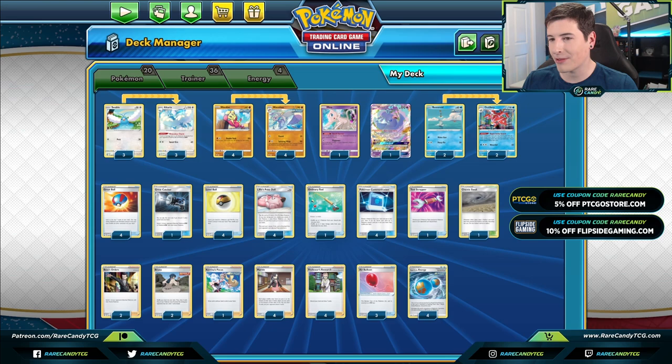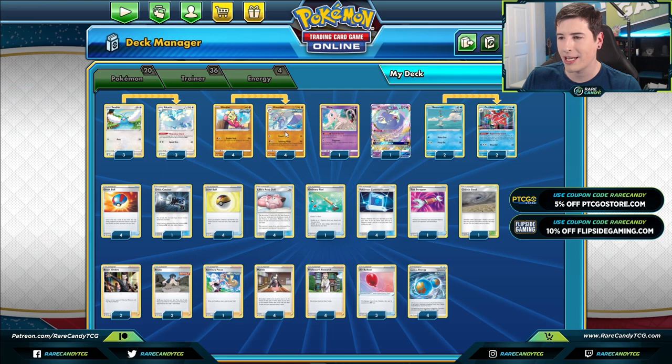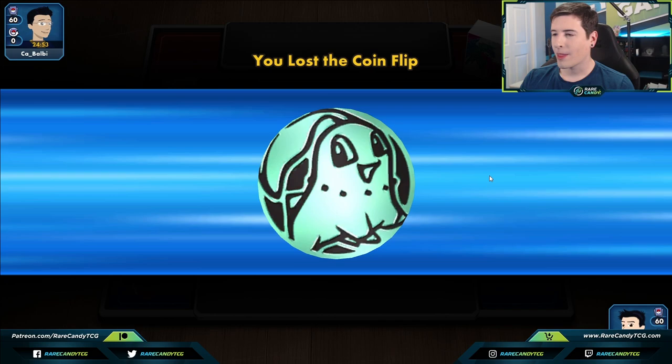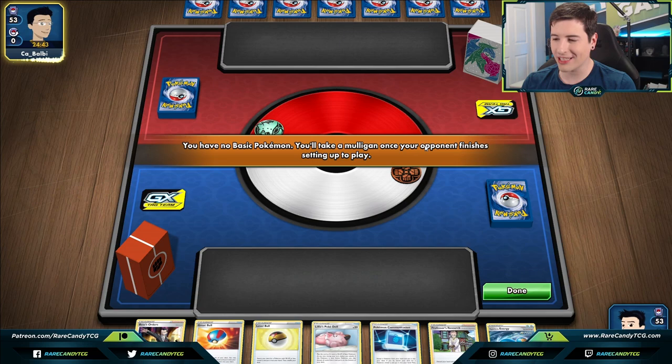We'll have to see if Altaria in conjunction with Mianxiao — having a pretty good type advantage against some stuff in the format — makes this deck a little more viable than others in the past. Let's hop into some games and see what we can make happen. Oh god, I hope this is not our mortal enemy ADP. We see they've got the ADP deckbox — this could be a short one. We're a single-prize deck that can't take one-shots and is relying on forcing our opponent to not have Boss's Orders. ADP is literally the antithesis of our entire strategy.